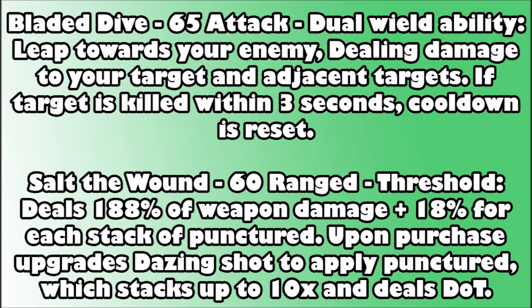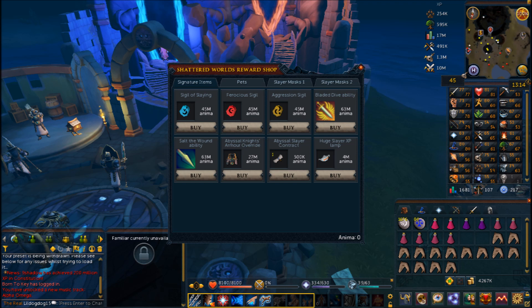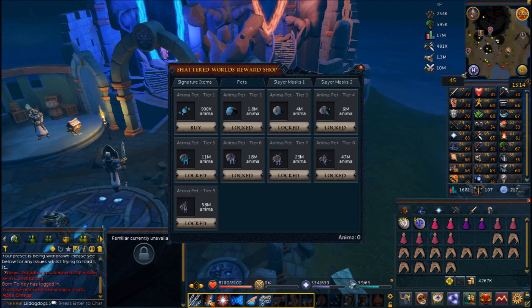The reward shops are located in the southwestern corner of the Lumbridge Swamp. There's a quartermaster for the Shattered Worlds reward shop. On the first page you can see the sigils and abilities, as well as the Abyssal Knight's armor override. You can also get an Abyssal Slayer contract and a huge Slayer XP lamp for use inside the Abyssal minigame. The Slayer contract costs 500,000 anima, the Slayer XP lamp is 4 million anima, and the override is 27 million. The second tab contains the pets, which have tiers and are also available from the chest during the game.